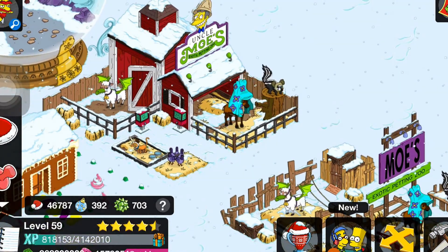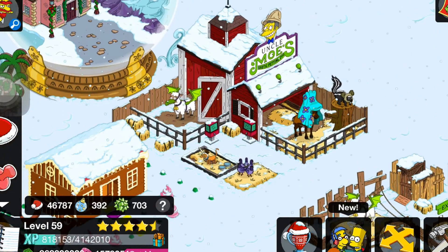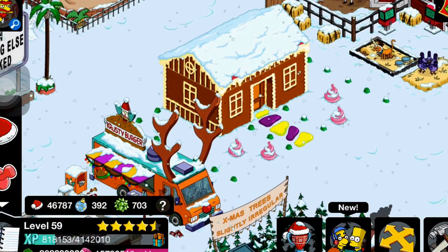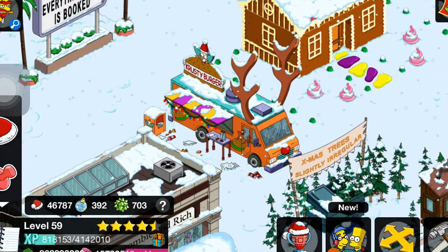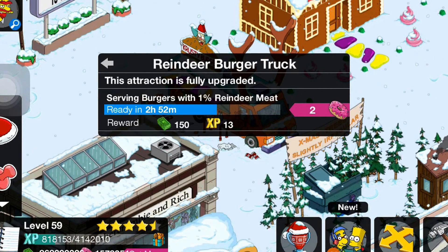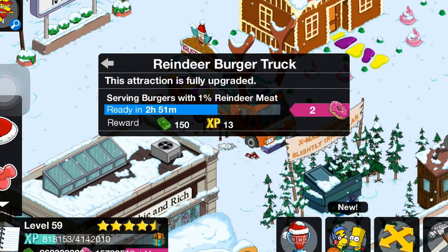This is the highest level of the Painting Zoo right here. Then the Gingerbread House — I haven't got it to the highest level yet. And we have the Reindeer Burger Truck, serving burgers with one percent reindeer meat, which is pretty cool.